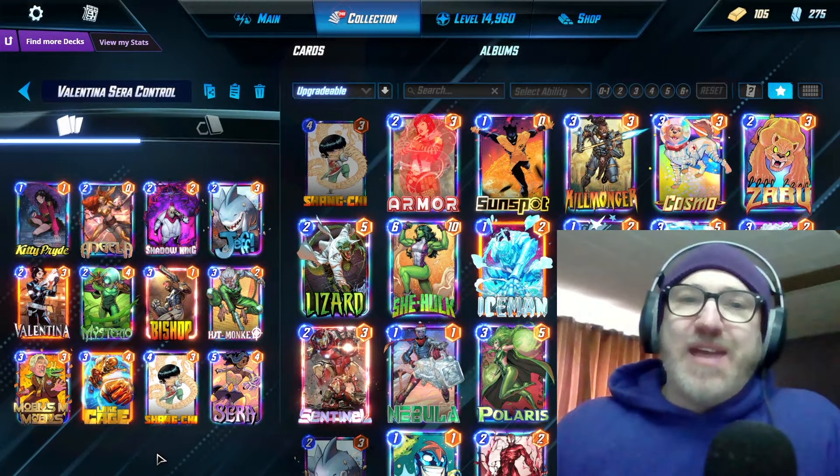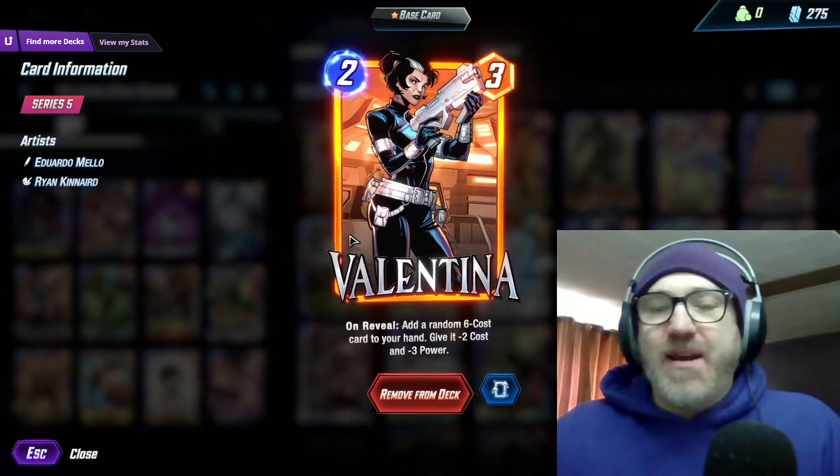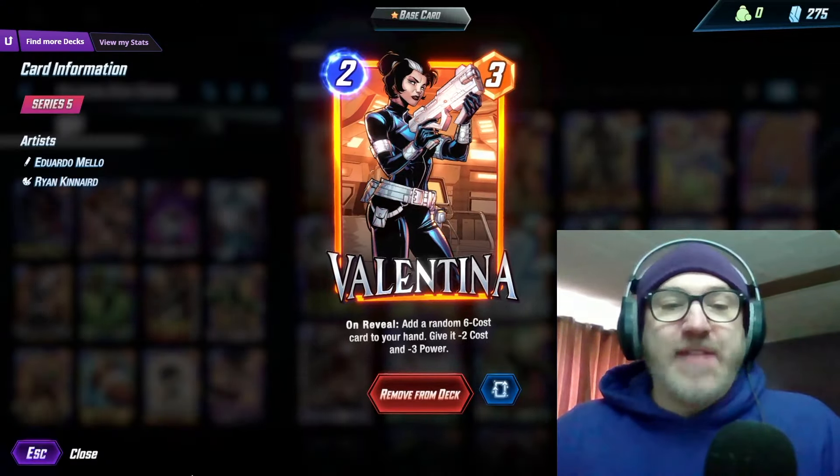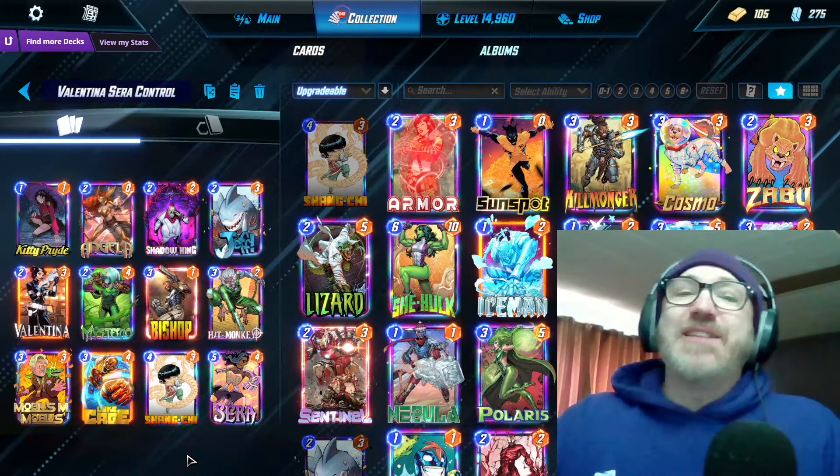Today we're going to be playing a Sarah Control deck, and this one is featuring Valentina. Since Sarah Control naturally has Luke Cage in it, Valentina feels like a great fit. So let's get into the deck really quick.